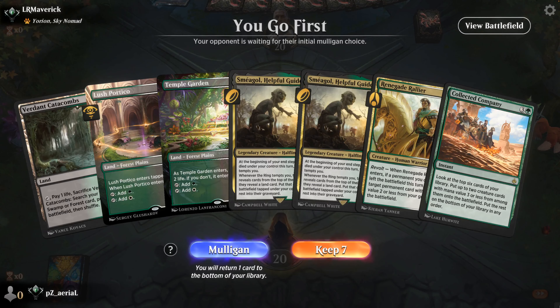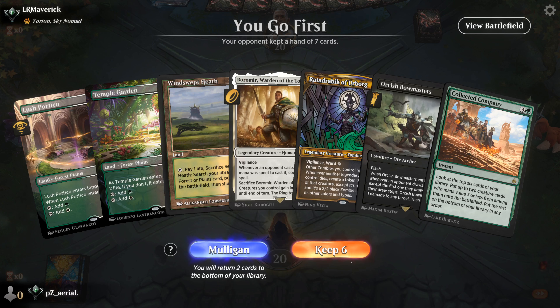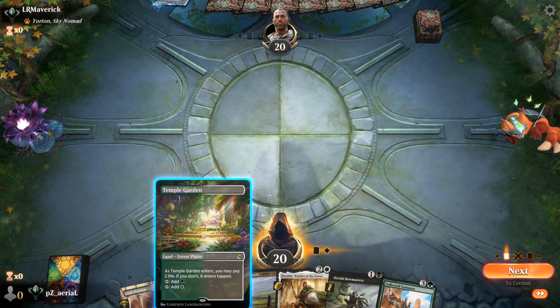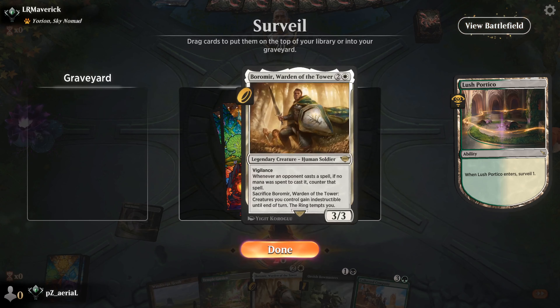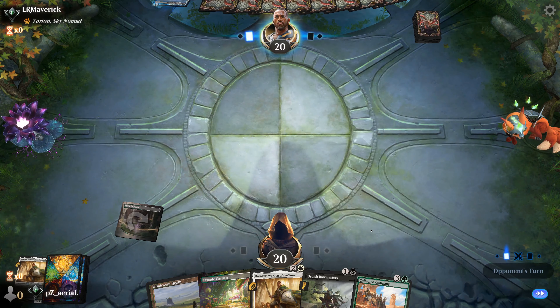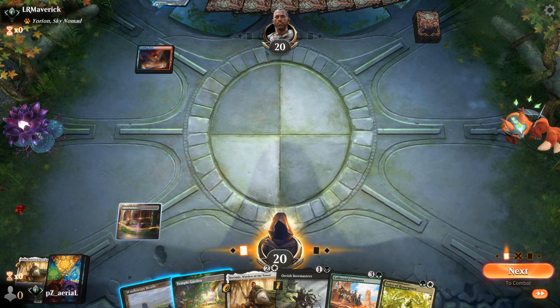Round four - Smeagol, Smeagol, Renegade Rallier, Collected Company - not a great start, a little sketchy. I think I drop the Ratadravic and play like this. We'll take the surveil. I can find black off the next fetch, then think about Bowmasters depending on if they play something I'd like to kill. Scalding Tarn - not worried. Voice of Resurgence is actually a sneaky card to play right now because I can go Bowmasters next turn and it'll be big.